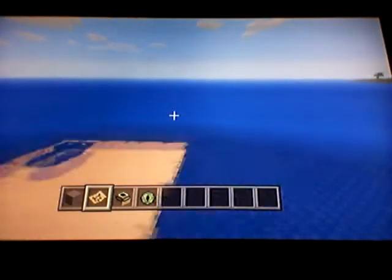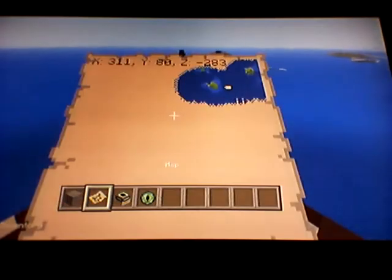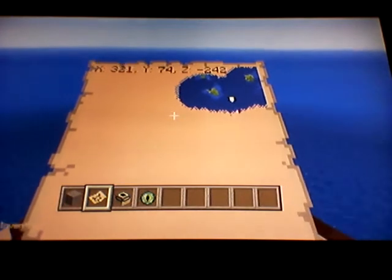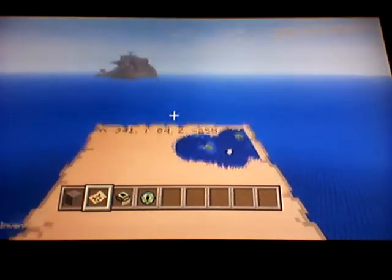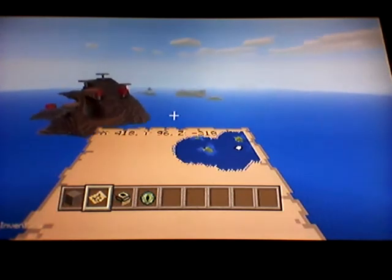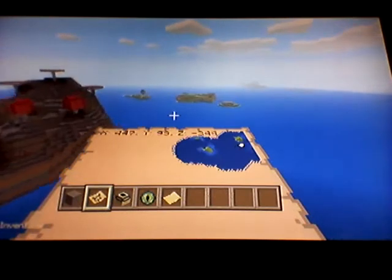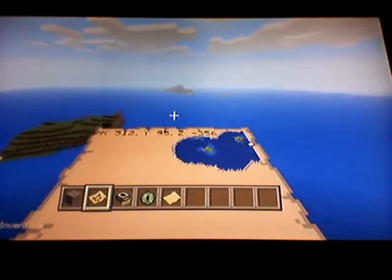Anyways, I think you guys get the point of all the islands. There's a snow biome. I need to check something real quick — see how this works. So let's get out of this map real quick.